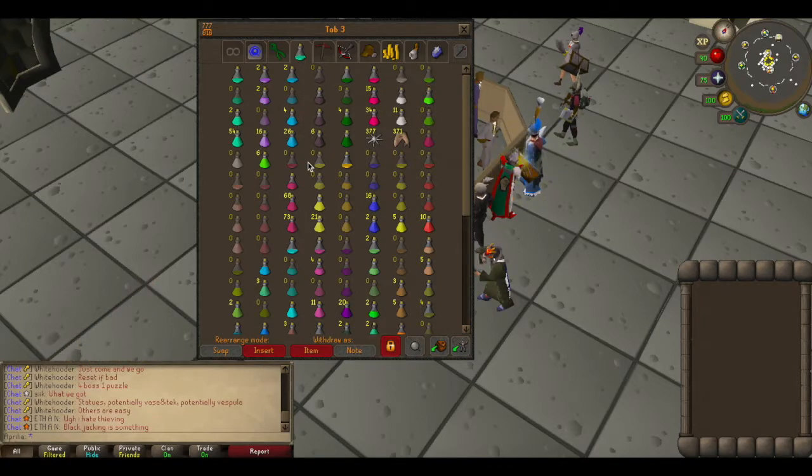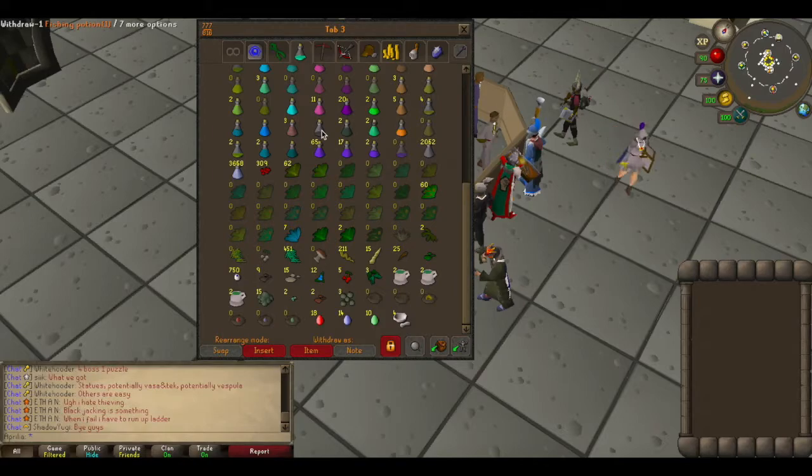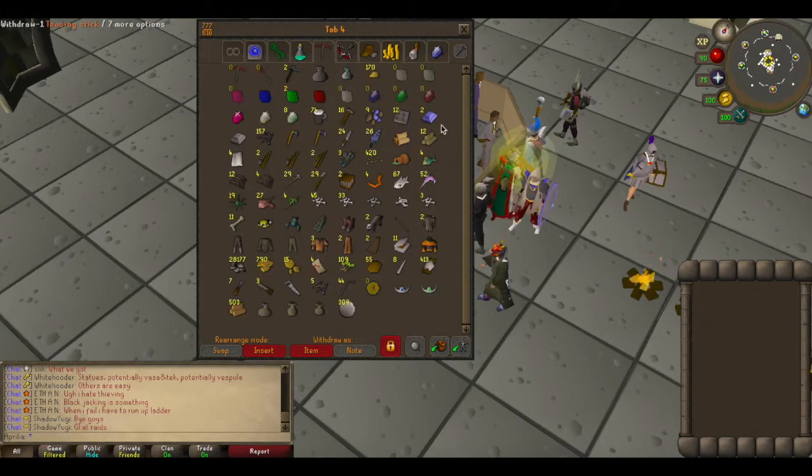I have it set up right now for Vorkath — that's why it looks like that. Herb war and all the supplies you need. This is my skilling tab and I'm probably going to redo my whole bank honestly — I've had it the same for a long time and I'm kind of feeling like cleaning up. I never got rid of anything because during questing it was just so useful to have all this stuff in here, and I already got rid of a lot in my questing tab. These are all items that I feel like maybe I'll quest in the future and may need again.